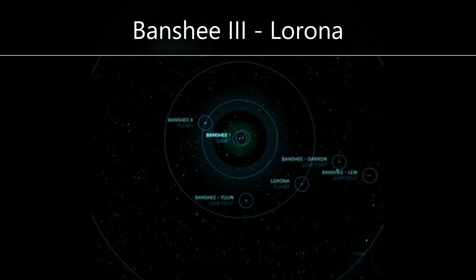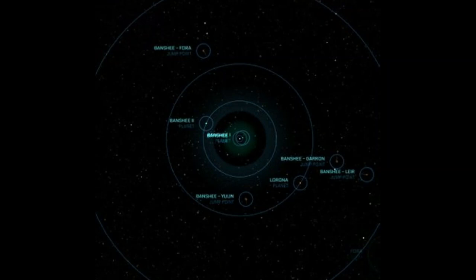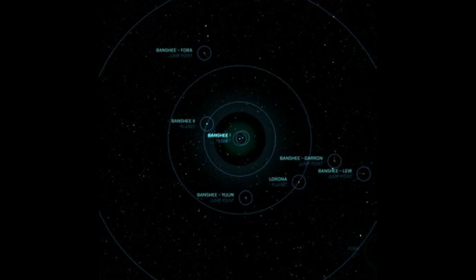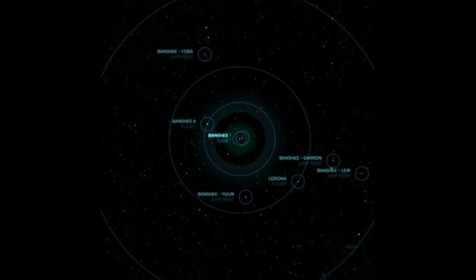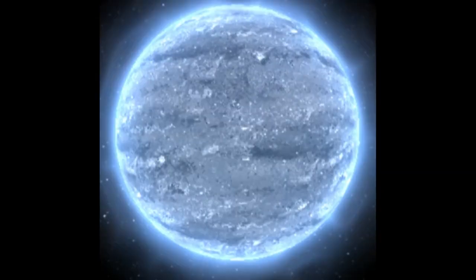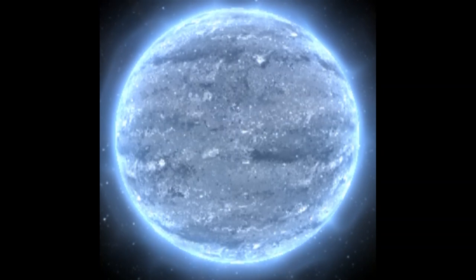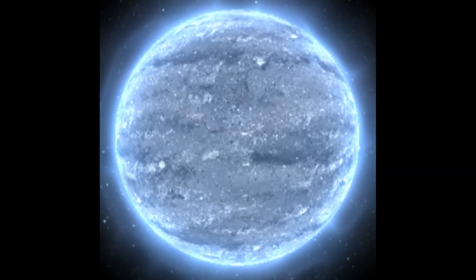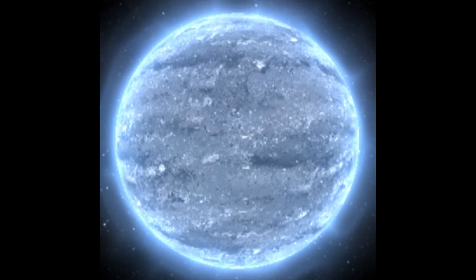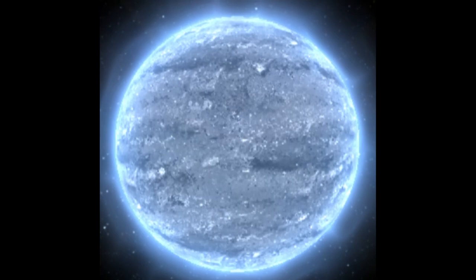The next planet that I believe will be a challenge is Lorona. Lorona is located in the Banshee system, and the Banshee star is an extremely dangerous blue-white pulsar that emits devastating rays that can obliterate any lifeform it touches. That is why the people of planet Lorona, the third planet of the system, live underground in a complex system of interconnecting caves. Lorona is an important mining hub that includes all kinds of ore from the most precious to the most common. Because of how successful the mining industry has been, the planet's underground landing zone, Kesele, is one of the largest underground cities in the known universe — and I think that now you understand where the challenge will be.